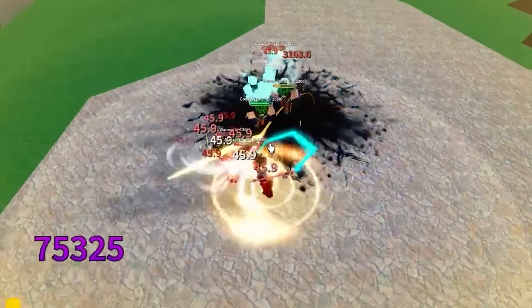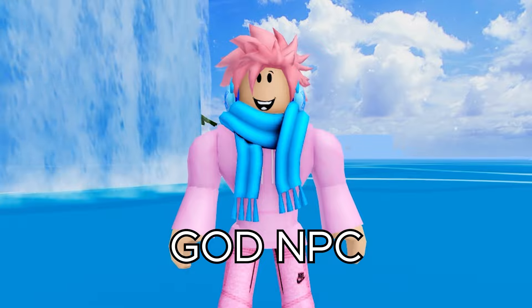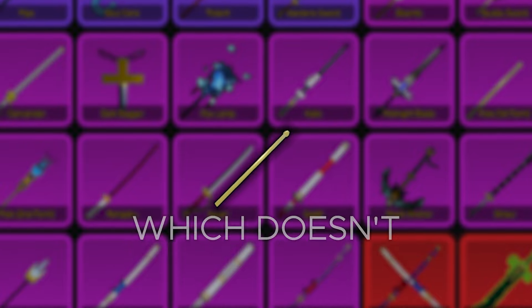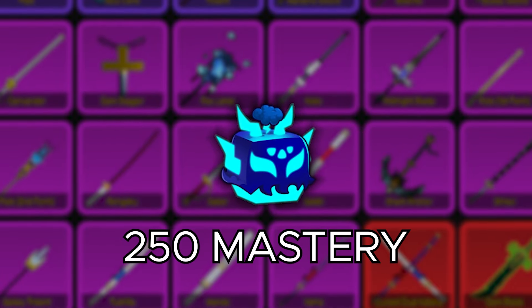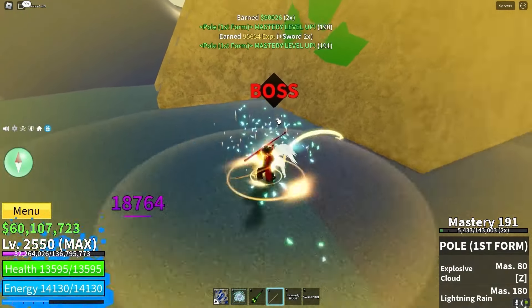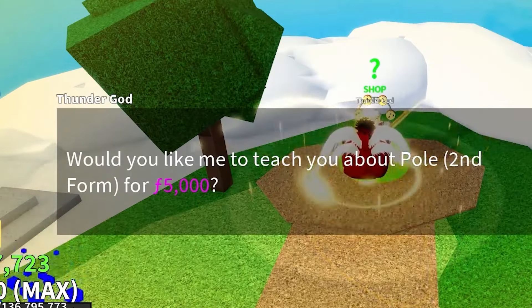The next item is a sword — the Pole V2, which is a legendary sword and the upgraded version of the Pole Sword, which you can get by defeating the Thunder God NPC. To upgrade from Pole Sword to Pole V2, you first have to get the Pole to 180 mastery. Then you have to completely awaken your Rumble Fruit with a 250 mastery, and finally complete a Rumble Raid with the Rumble Fruit equipped. Once you do that, you'll be teleported to a place where you can interact with a Thunder God NPC, and he'll let you purchase the Pole V2 for 5,000 fragments.